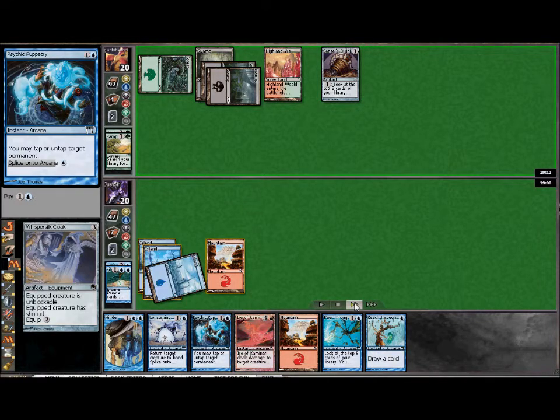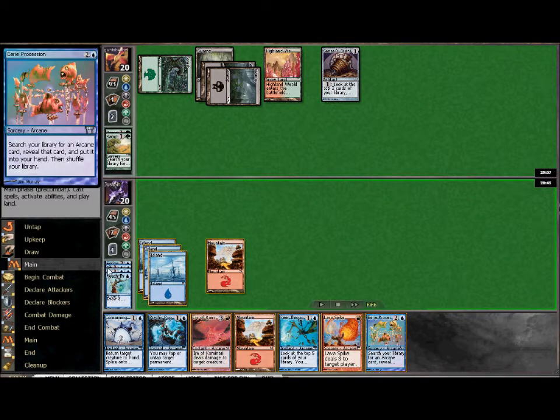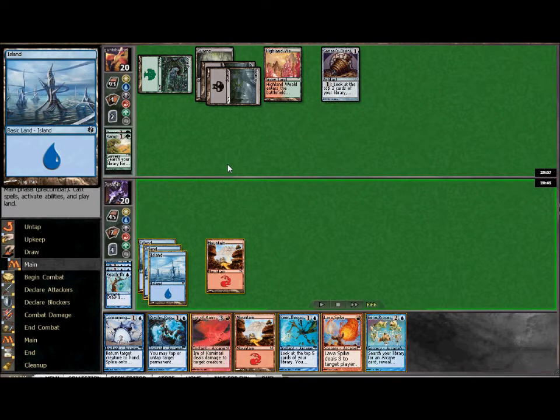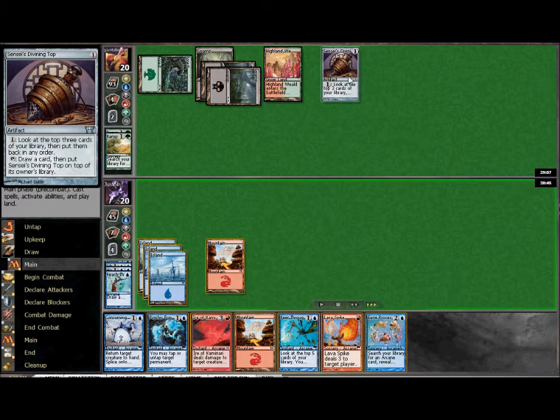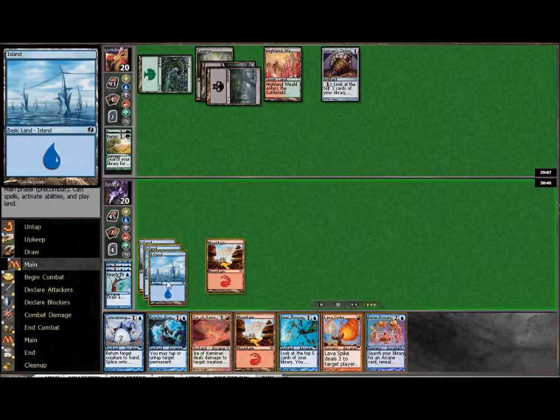Opponent makes his first play: Whispering Cloak. I am going to counterspell that. This deck has nothing to deal with artifacts or enchantments, so you want to be able to hit those before they come onto the field. You have a lot of creature control, but when it comes to the other stuff you want to get rid of that. Hinder gives you the option to put it on top of your opponent's library or on the bottom. Because he's running Sensei's Divining Top, putting it on top of his deck is not going to slow him down — he can just move it around. So I'm going to put it on the bottom, which is the better option. And I had mana afterwards to play Reach Through the Mists.